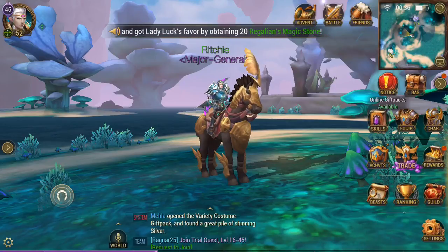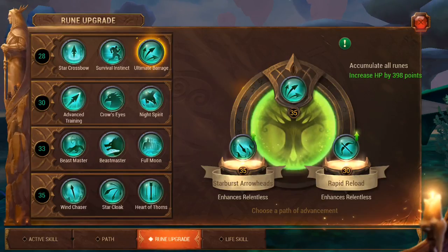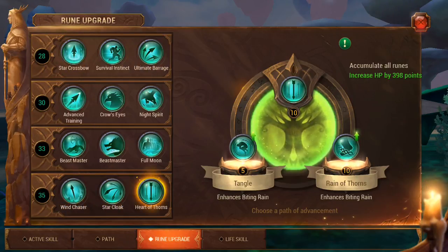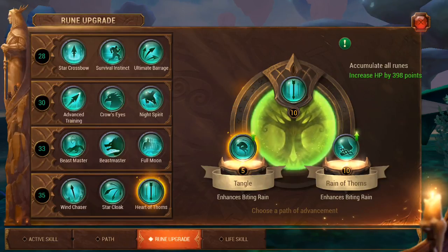Also, upgrading your skills. If we go into skills and upgrade your path here, this increases your hit points, and so does your rune upgrade as well. For every one of these you will get an increase in hit points. I think the lowest I've got on anything is level 5, just because it's really cheap to upgrade at that level, and it gives you an increase in hit points. So you might as well do it.